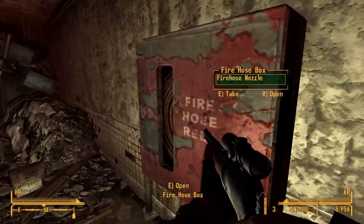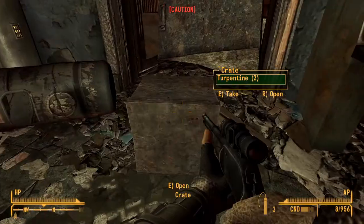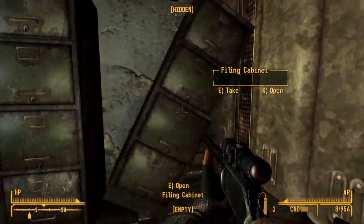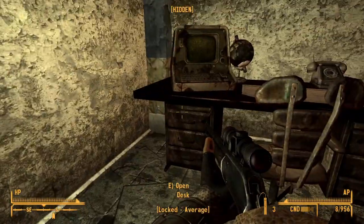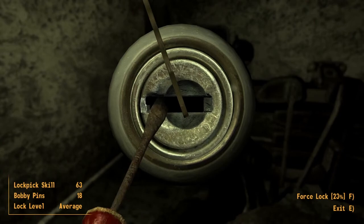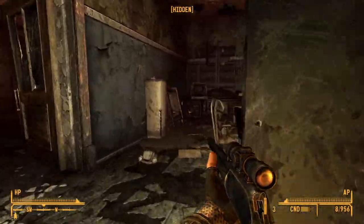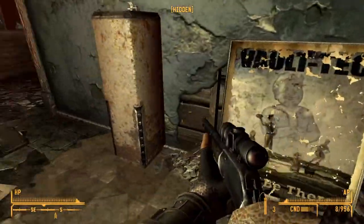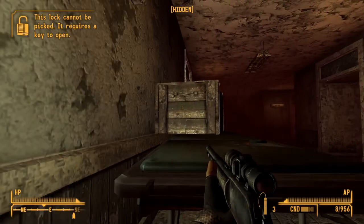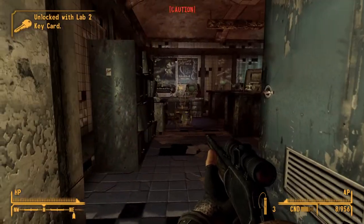Moving on to housekeeping: durability is staggering compared to all the other guns we've covered so far, at 2,495 shots of regular .44 Magnum ammo, or 3,329 shots of .44 Special ammo from fully repaired to broken. You could take a brand new one and finish the base game before it even gets close to breaking. At 5.5 pounds it is surprisingly light for a weapon of this kind of power. It coincides with a strength requirement of 5 and a gun skill of 75, which is usual for a base character to carry, but you need to be a skilled gunslinger before you can start slinging this thing around.